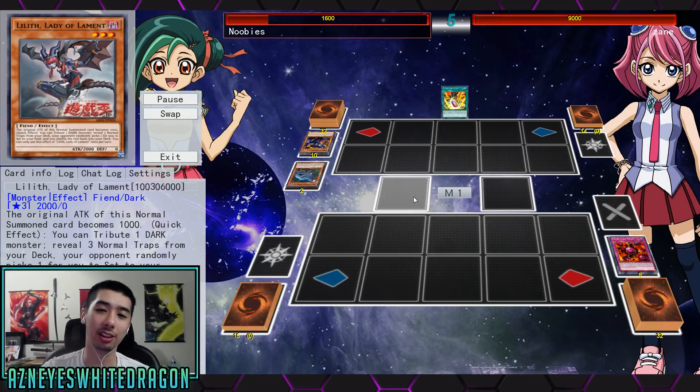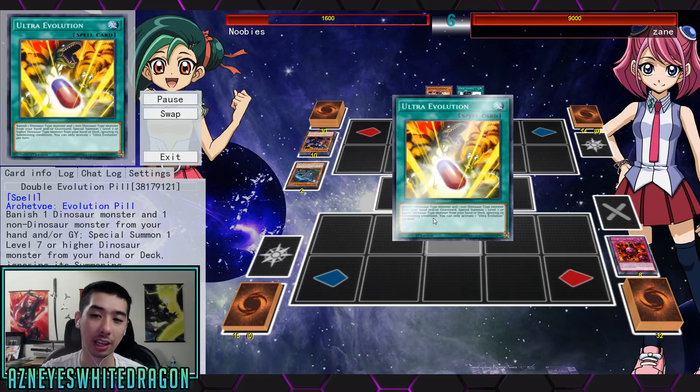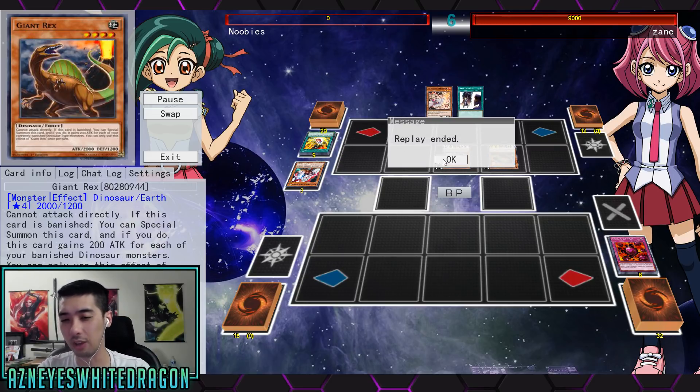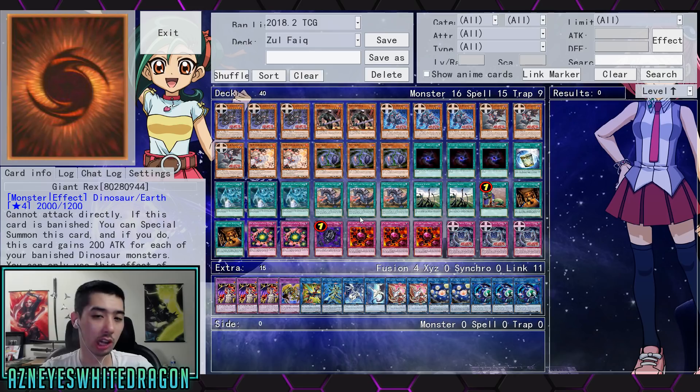We do see the Coatlus going to add the Ultra Evolution Pill, and at this point he is indeed top decking. Top decking out of a Dinosaur is definitely a task. I just wanted to showcase this one because I had Lilith. He ended up taking the L here, but I just wanted to mouse over Lilith real quick.